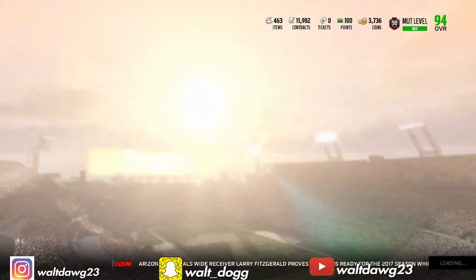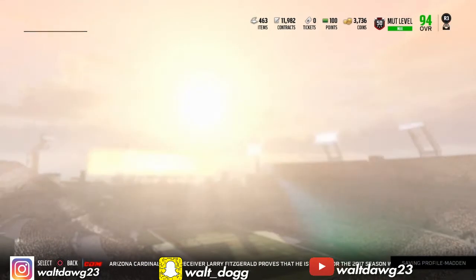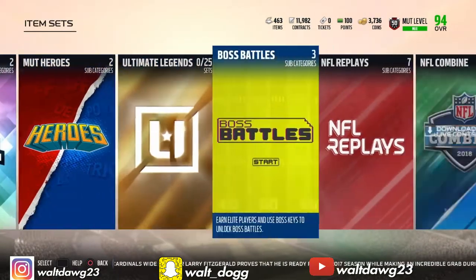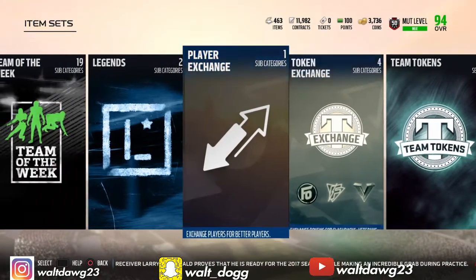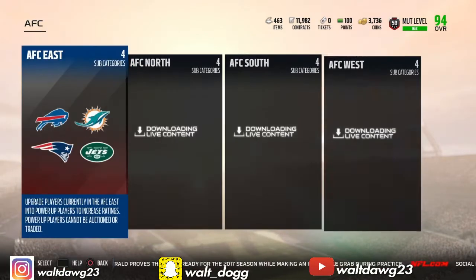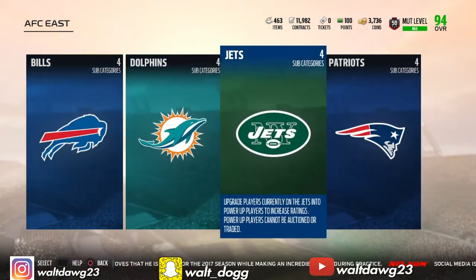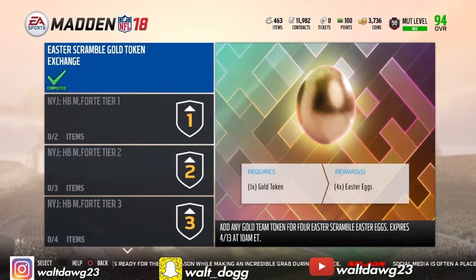If you guys have not found the sets either, the other hidden set — let me show you guys. It's crazy, man has really changed it up. Go to the upgrades, go to players, go to the AFC, go to the Jets, go to Matt Forte. And you will see — boom — the one golden token. If you put one golden token in, you get four easter eggs, like I said before.